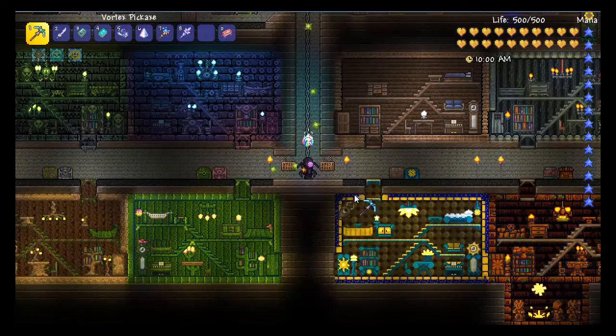So guys, this is the Builders Workshop map 1.31. It has all the items — all the things are useful. So if you need something, go to this map. It will be in the description, the link to download it.